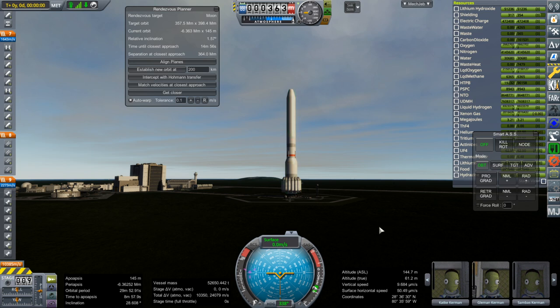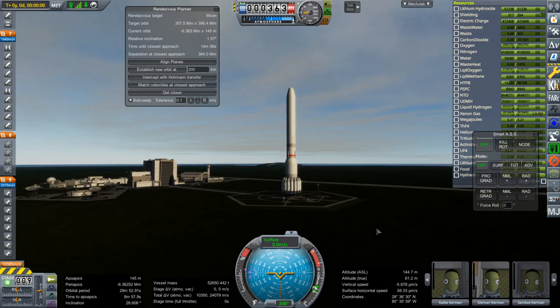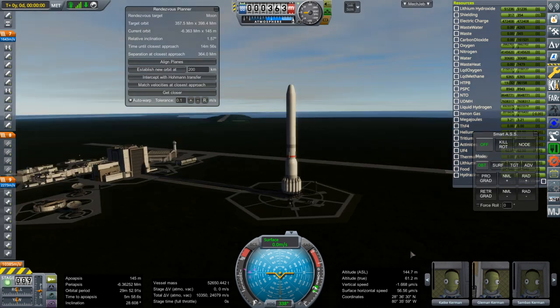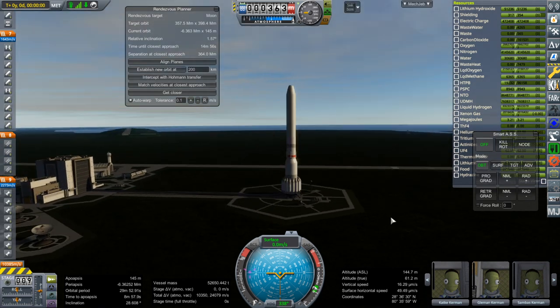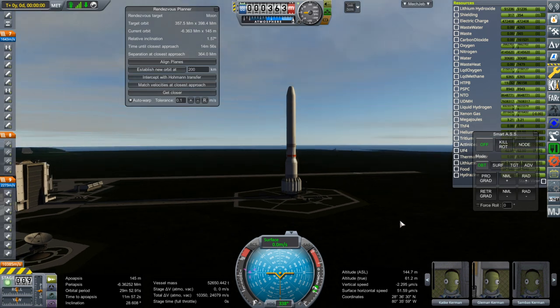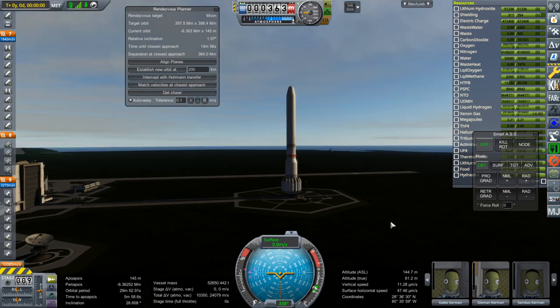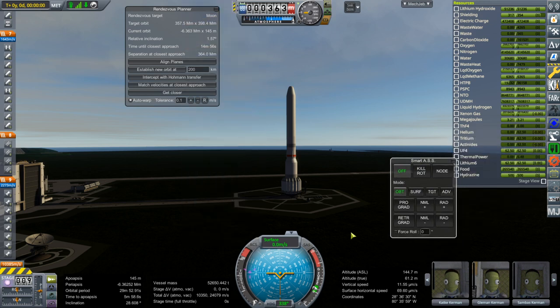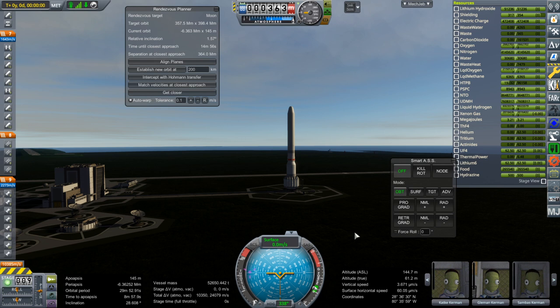It's so tall that even with Hangar Extender I can't tweak the bottom of it — it always clips into the ground. You'll note I don't have Canaveral or anything like that loaded because it's already a little bit overloaded. I'll be trying to control it manually because I wouldn't trust kOS to do it given the sheer lag.